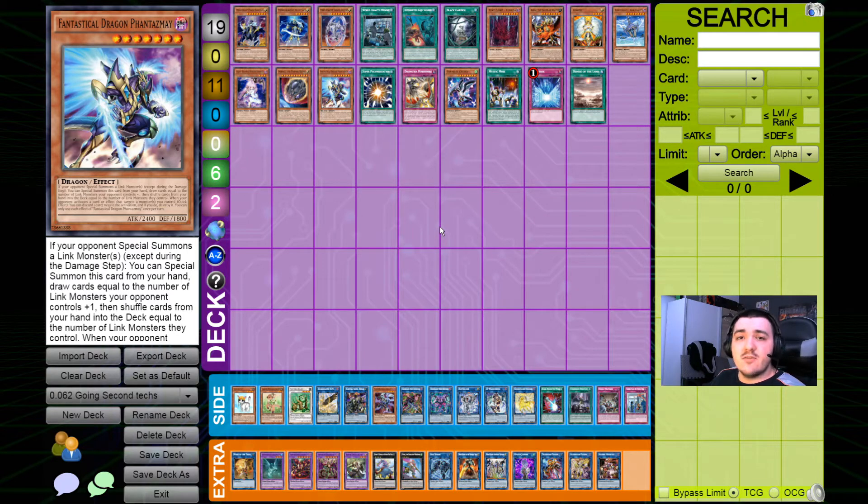The last hand trap is Fantastical Dragon Phantasmae, who can not only be special summoned onto the board again serving as a potential attack boost or extender, but can also help you draw into your Kaijus and your Crusadia monsters. One of the biggest problems Crusadias ever have is not seeing enough Crusadia combo starters and extenders. The other thing going second is if you're not seeing a Kaiju, since the deck focuses around removing your opponent's monsters and then gaining the attack boost to OTK. So if you're not seeing a Kaiju in your opening hand, having an additional card that helps you draw into them is extremely important, and Fantastical Dragon Phantasmae does that very well.